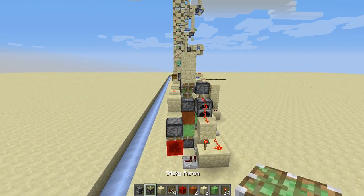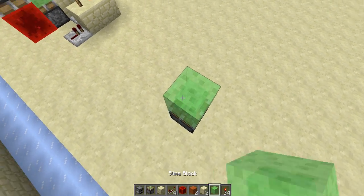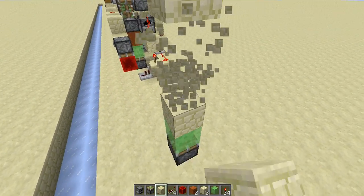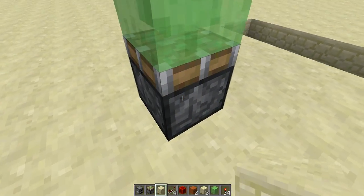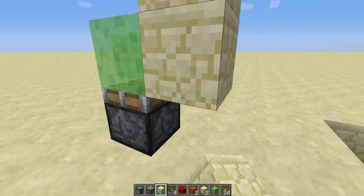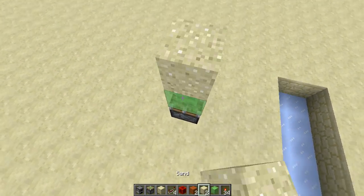So the first thing you need — of course you need a few sticky pistons. The first one you want to place not on the ground level, but if the ground level is at this level, then you want to place the sticky pistons a few blocks below — that would be 1, 2, 3, 4, 5 — five blocks below the ground level. And then you want to place a sand block.